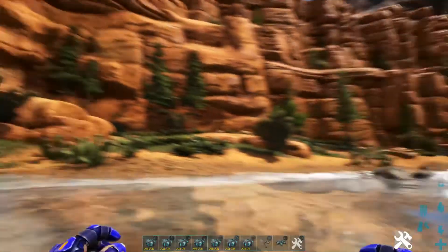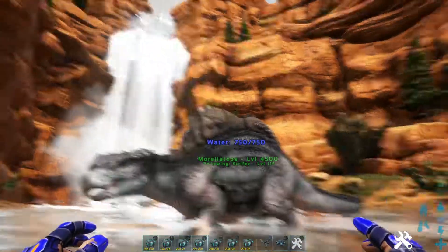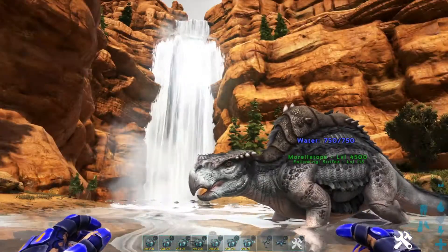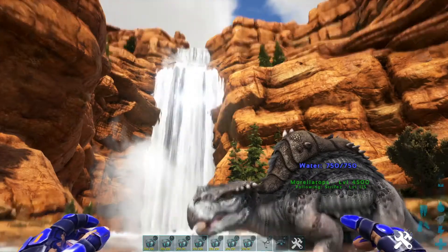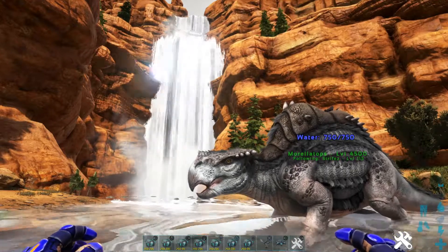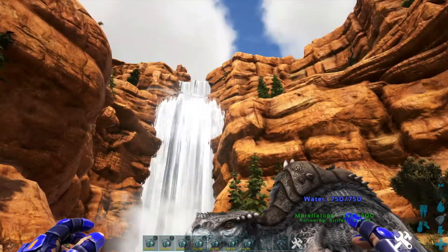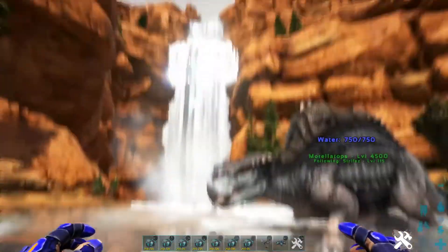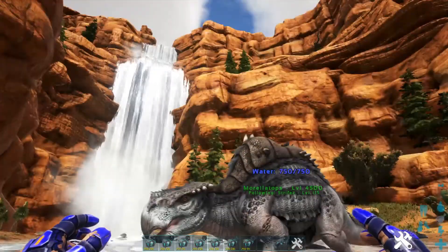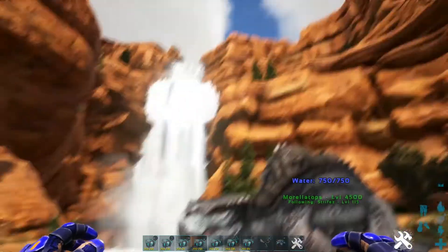I got tired of the Crystal Isles map and wanted a change of scenery. I love waterfalls, so there's a joke I have with my buddies that I play this with — every time I see a waterfall, they freak out because they're like, 'Oh crap, he's going to go build a base and waste time.' Because I'm like, 'Ooh waterfall, I got to build a base.' There's a cool base inside that waterfall — it's not giant or anything, I made it a long time ago, so it's just kind of square. But I love waterfalls.